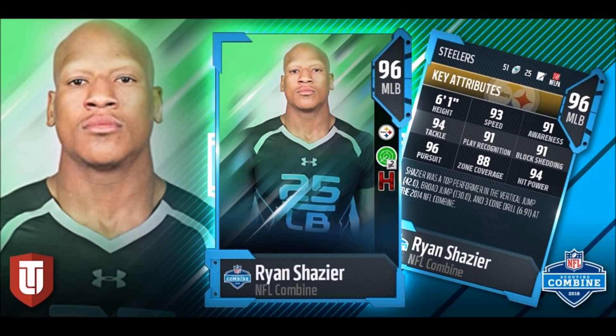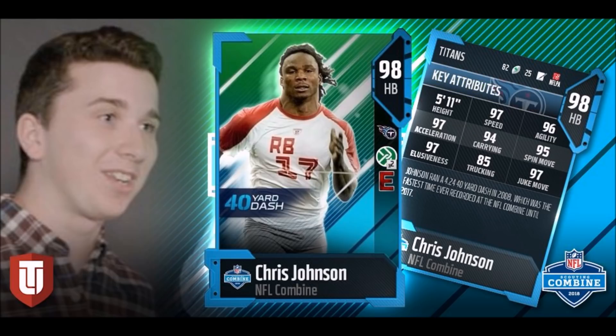Mutt Head released another card: Ryan Shazier. 93 speed, with the Hot Hands chemistry. 88 zone coverage, he's got Read and React. If you have Honey Badger on your team, you can easily get him to 91 zone coverage, which would be very good. 91 play recognition, 91 block shedding, 96 pursuit, 94 hit power, 94 tackle. This card's a beast — probably going to be the best middle linebacker in the game by far.